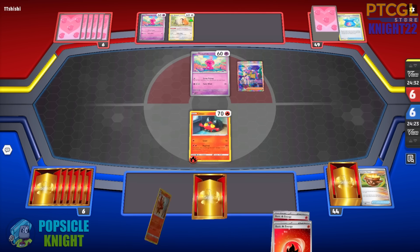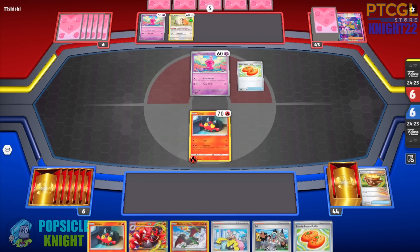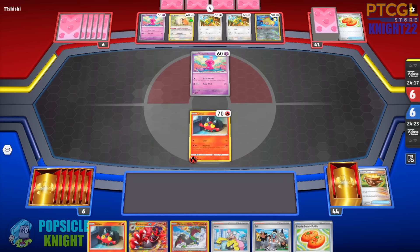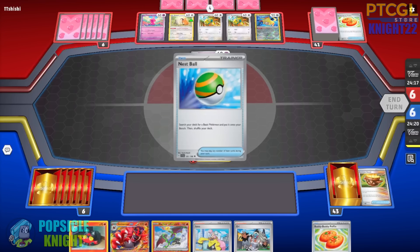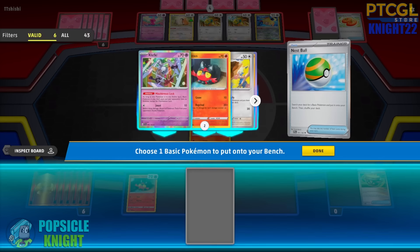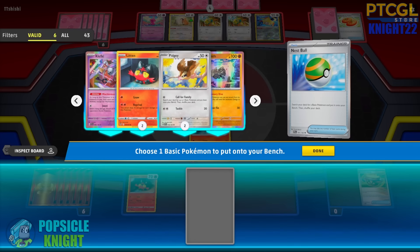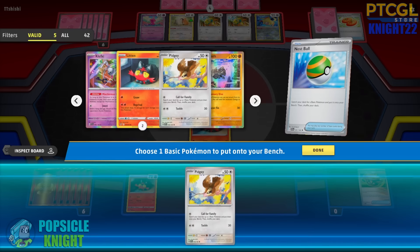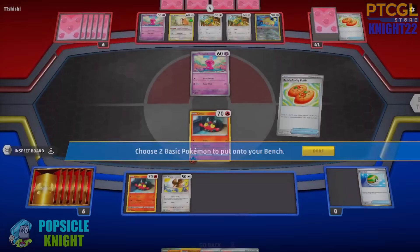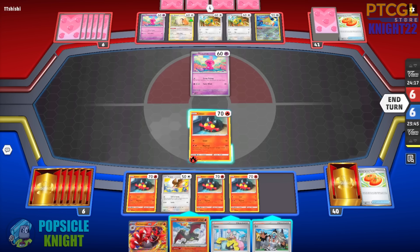There's an Iono — okay, that's a lifesaver. So we get 6 cards to draw. Very nice. We got Radiant Charizard, a Litten, and Buddy-Buddy Poffin. Now it's our turn. That Iono really saved us, now we can set up a lot of our basic Pokemon here. Clefki is not going to be too useful in this matchup since a lot of their Pokemon are Evolution Pokemon. So we're going to go with Pidgey for now, and then Buddy-Buddy Poffin can help us to get another Litten and Pidgey. We're just going to get all Littens here.